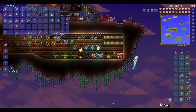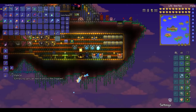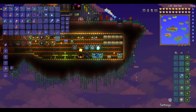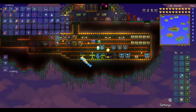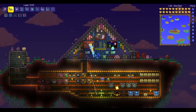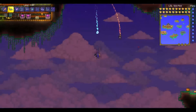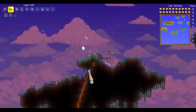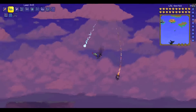In this video I'm going to be talking about the Stardust Dragon. It takes 18 Stardust Fragments, which you get from the Stardust Pillars once you kill them, to craft it, and it summons this dragon flying around right now. This dragon is a summoning familiar — you can't have multiple of them. I put on some summoning armor to try to get multiple but it didn't work.